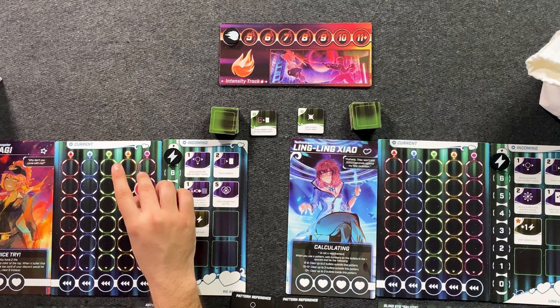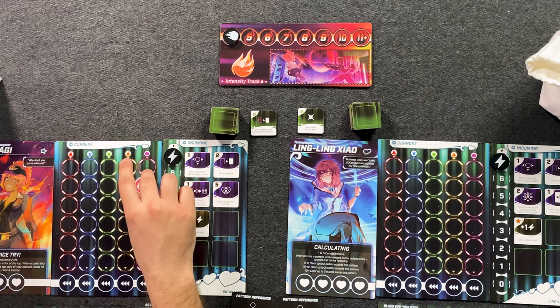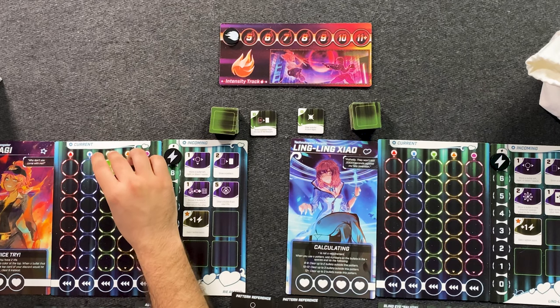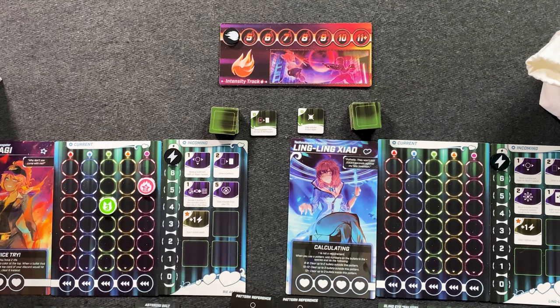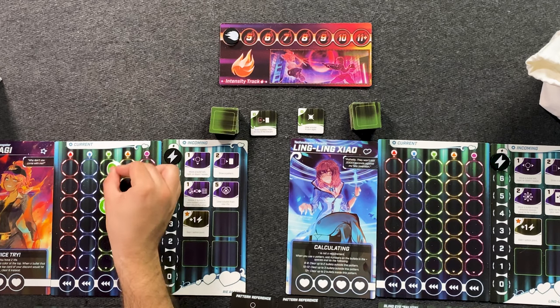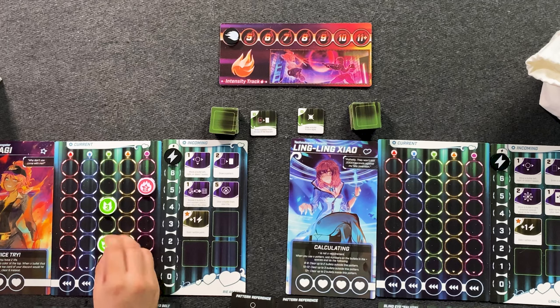We're going to have three-minute rounds in which we are attempting to place and clear bullets on our board and send them to our opponent. What happens is you draw a single bullet — for example, this is a pink tube, so it goes in the first empty slot in the pink column. Then follow it up with a three green — one, two, three. We've got a green four, so it goes one, two, skip, three, four.